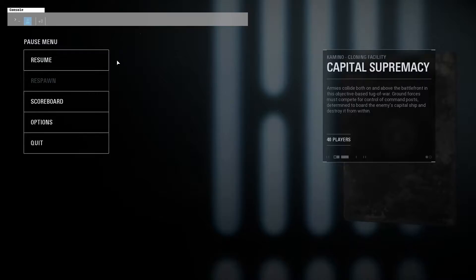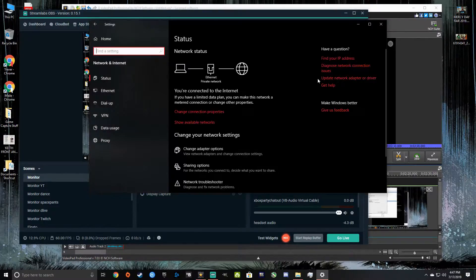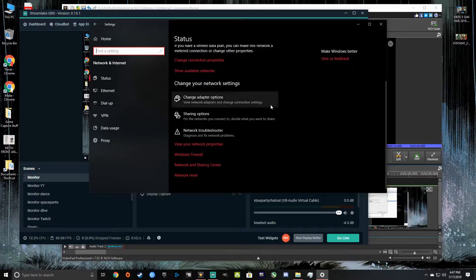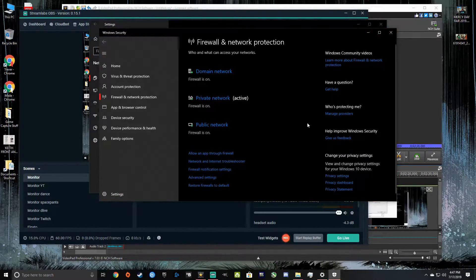So I was going to just make a little video in case other people were trying to do this. All you've got to do is go to your settings, go to network settings, then you're going to scroll down, and then Windows Firewall, and then you're going to go to advanced settings.